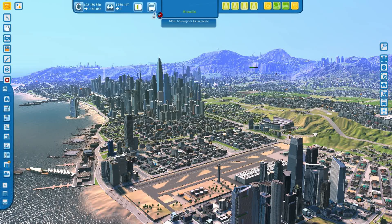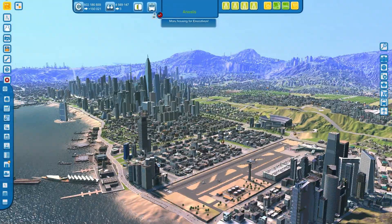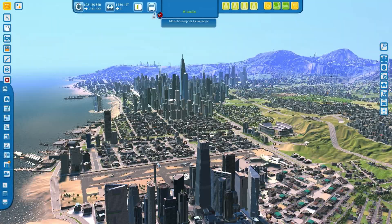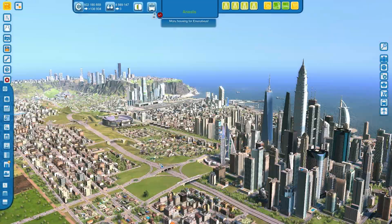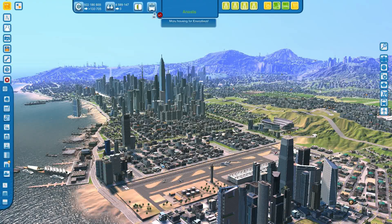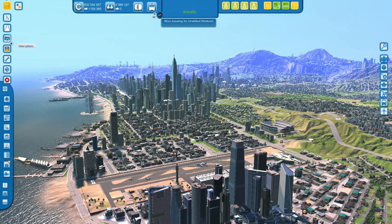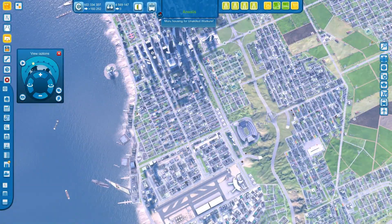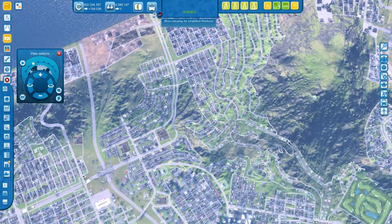The mountains are purple in the background and in the map area. There are two different views — this is the cinematic view, and then there's the top down view. You can push the mouse to the edge of the screen and move around like that.